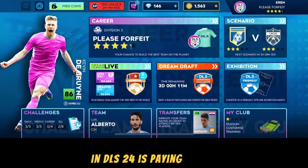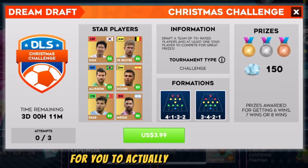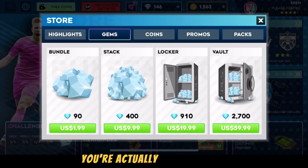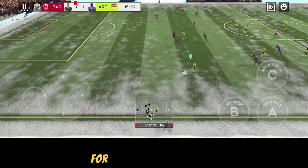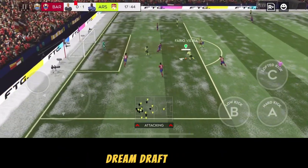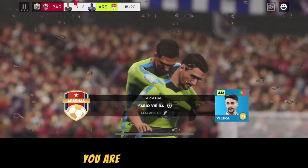At number two, things you shouldn't do in DLS24 is paying for Dream Draft. Dream Draft costs four dollars to play, and if you win you get 150 gems. But if you go to the store, four dollars gets you 180 gems — that's 30 more gems for the same price. So paying for Dream Draft is a ripoff; you are being cheated.